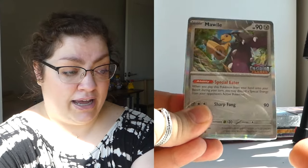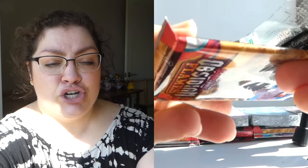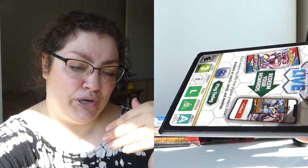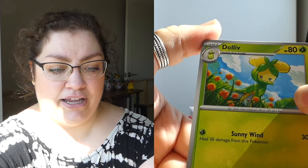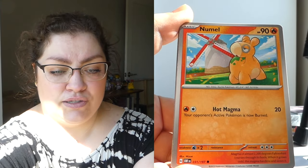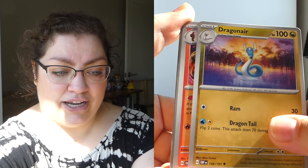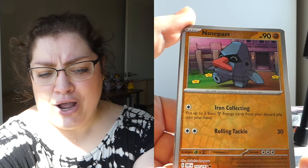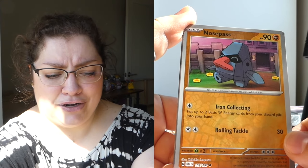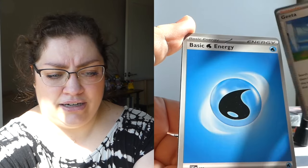Let's see if our second Mawile box does any better. We can't judge a pack by its cover. First pack: a precious Claydol, an adorable Sirskitt, a Dragonair, an Arma Rouge, a reverse Nosepass, a reverse Gumshoes, and a holo Gita. Not starting off with anything exciting in that pack, but that's okay — we've got three more from this box.